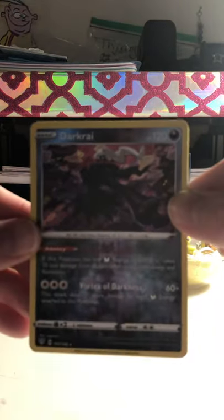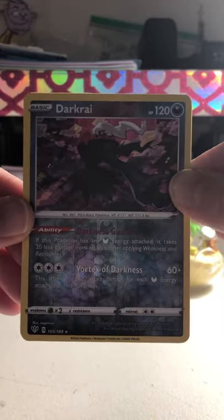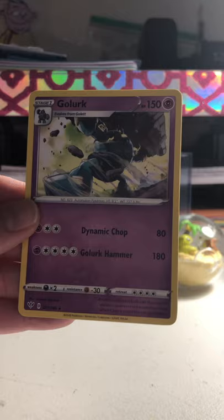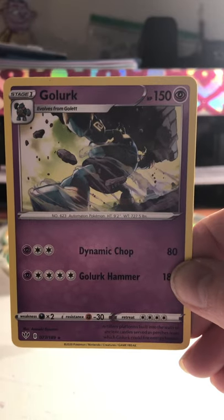We have a Reverse Holo Darkrai. I do love that holo - I don't know if you can really see it, but that is cool. We have a Golurk - the Iron Giant. Very cool.